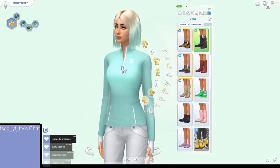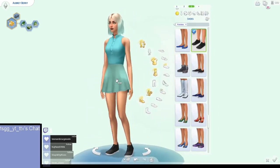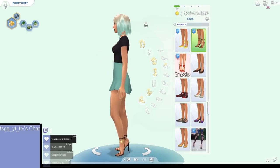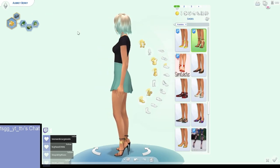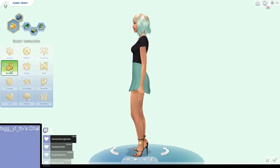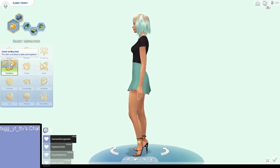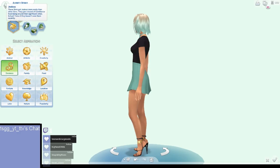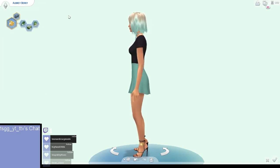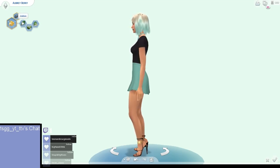The jacket almost looks like it says Adidas or something. So that's our wonderful sim — her name is Ombre Berry. Her traits are Chief of Mischief, Jealous, Materialistic, and Vegetarian, fitting the green theme of the mint generation.